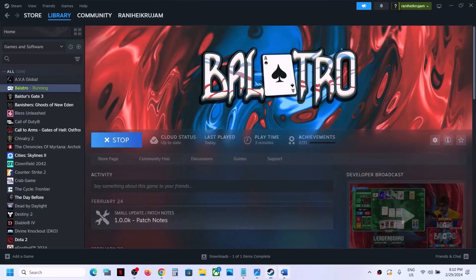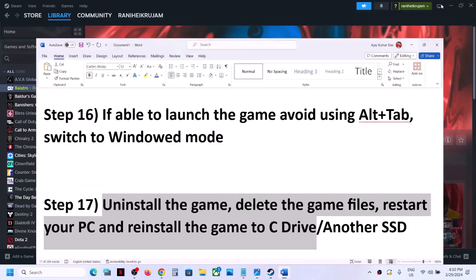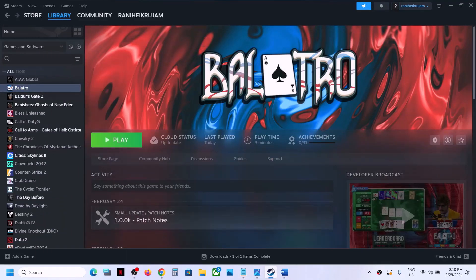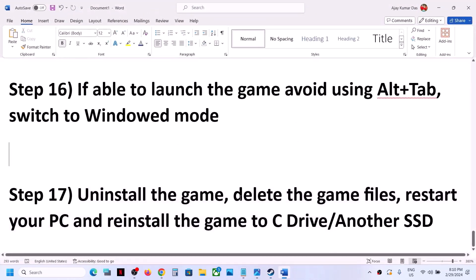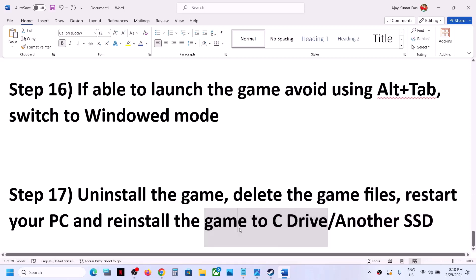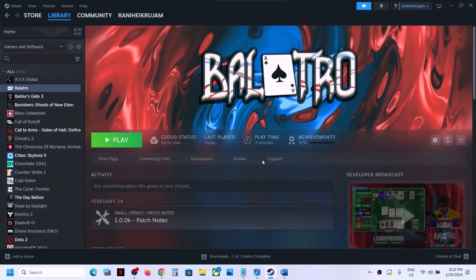The last step is to uninstall and reinstall the game. Right-click the game, select Manage, then Uninstall. After uninstalling, go to the game installation folder and delete the game folder, then restart your computer and reinstall. If the game was installed on another drive, try reinstalling to the C drive. If already on the C drive, try installing to another SSD and check. One of these steps should get the game running on your Windows computer. Thank you so much for your time — please like this video and subscribe to my channel.